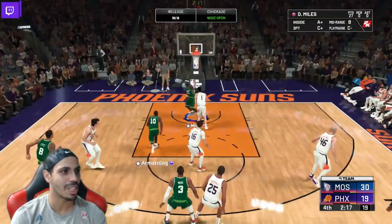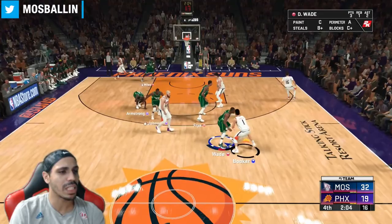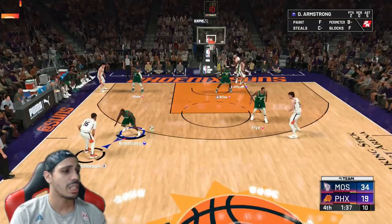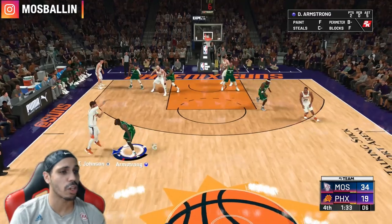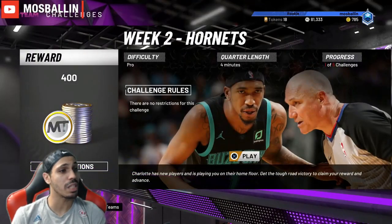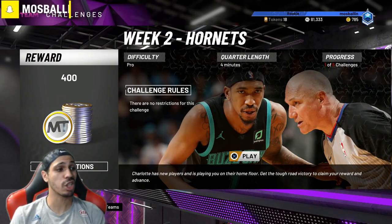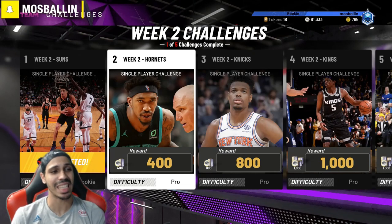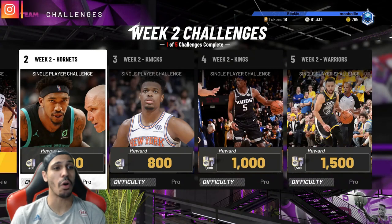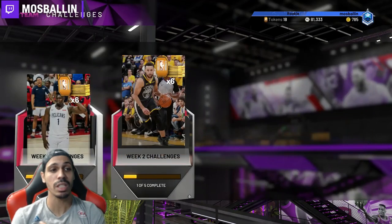I actually have other cards I need to evolve too, so I'm using them as well. Wade needs more points to get to Amethyst, and Armstrong is trying to get evolved — they'll score a little bit too. That way you're not bored and you're still evolving your cards. I just got MT for the challenge. The next one is pro difficulty, four-minute quarters — games are shorter than domination. You get MT for them and six tokens for completing weekly challenges, so every week you can basically evolve a player through this method.